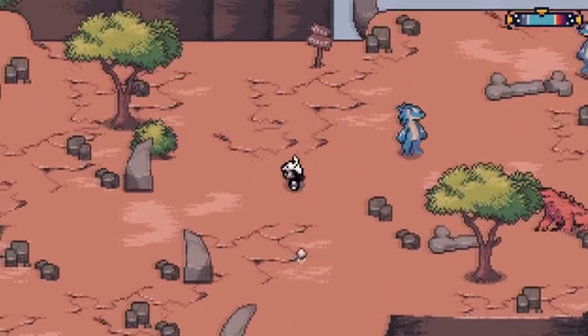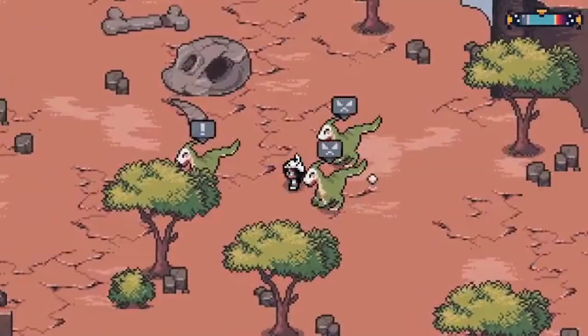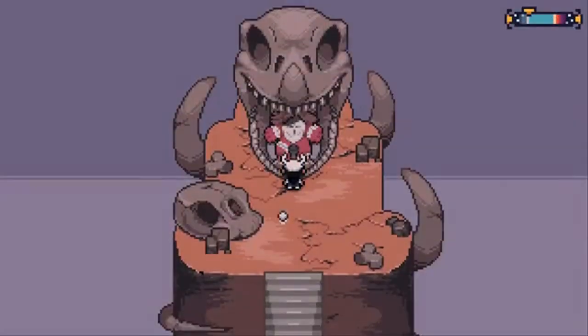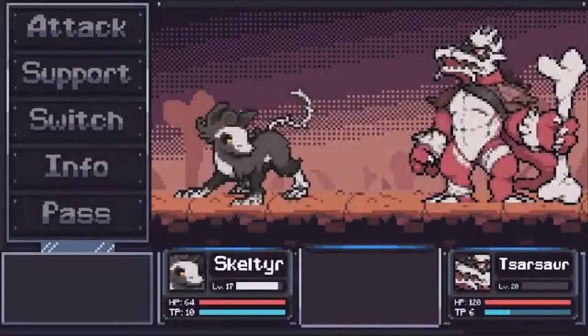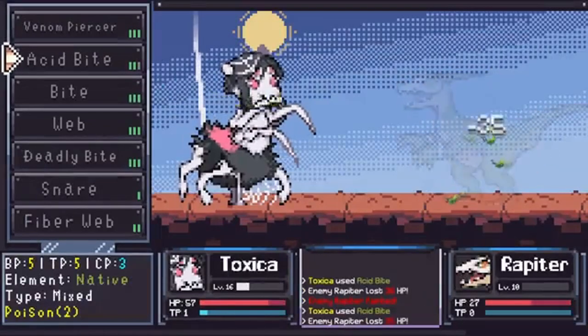Of course, this does also include combat, which Anode Heart handles with a turn-based system where energy is shared between both the player and opposing party. It has over 140 tameable creatures with over 300 techs to teach them, and all of this takes place in a futuristic digital setting.